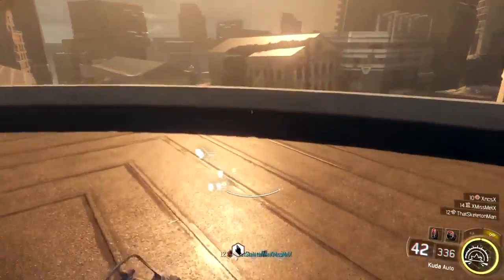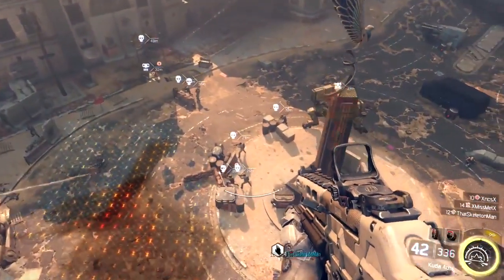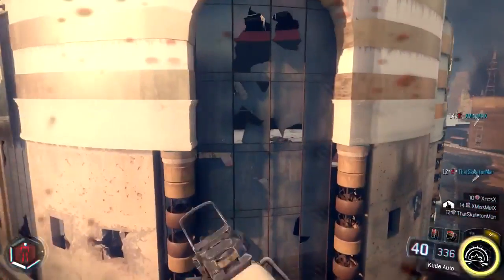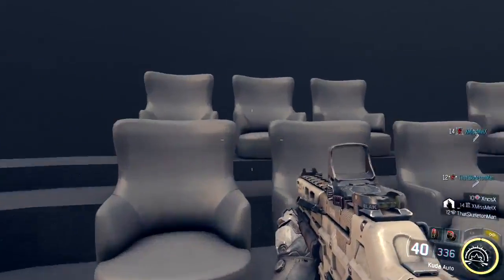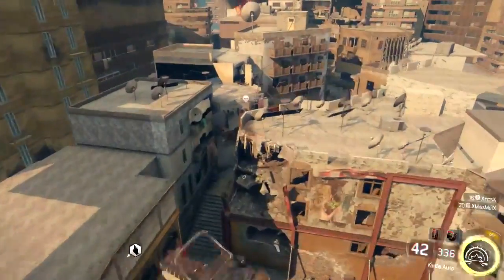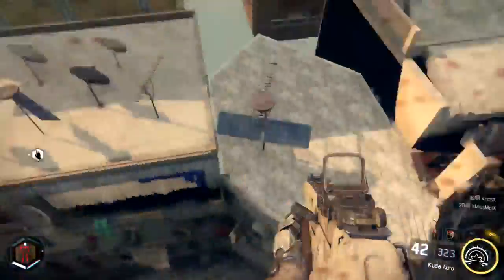Once up here, we're now free to jump on top of the sky barrier and explore all of the outer map, including this little hidden cinema hiding away out here. And whilst I'm running through this part, I'm just going to say that this glitch was found by us here at Exploit Theory.